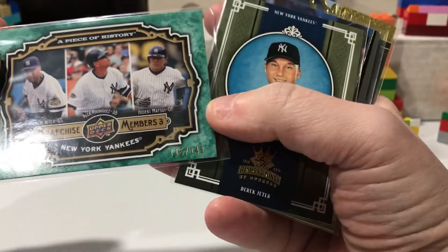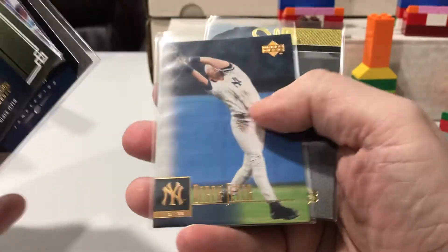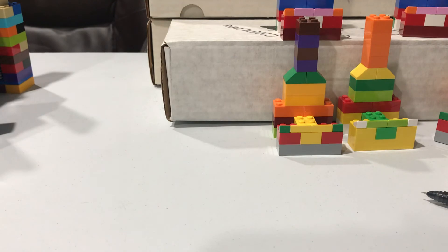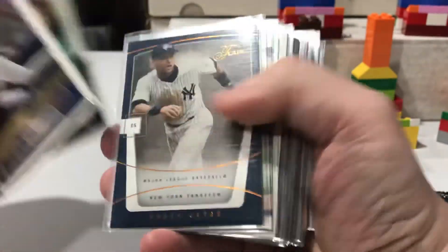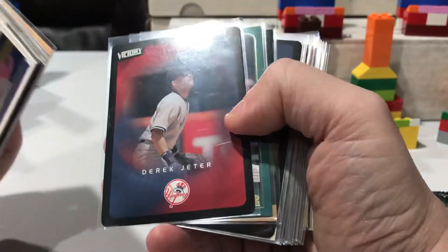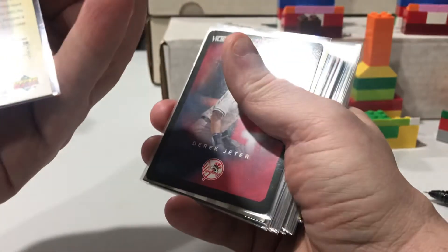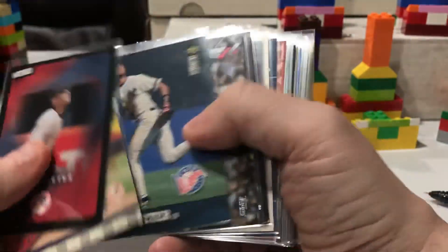Here's another numbered one — numbered to 149, that one's cool. Very last stack and then we'll get out of here. This is still shorter than the last video I did, and I added another probably three or four hundred cards since then. Flare, Star, Cover — another one of the 93 Upper Decks hidden in there. That's always nice to see at the end.